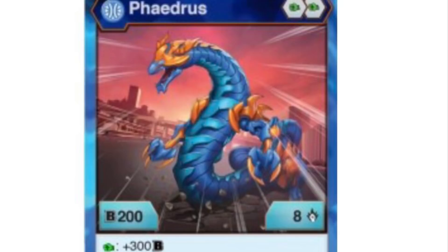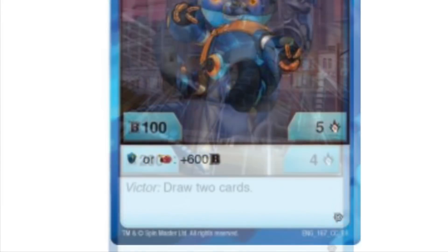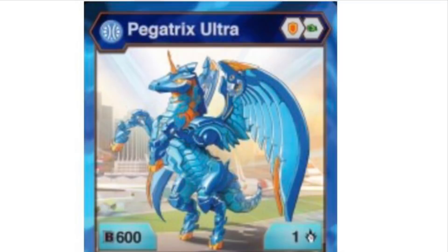We have a bunch of these other character cards. Here we have Phaedrus Core, Pyravian Ultra — the art looks amazing, and I just cannot wait to see that Bakugan in its toy form in all Aquos. This is actually interesting: Klophtor Ultra. We had no idea that this was going to become a thing. It was actually a recently introduced Bakugan to the show, and it's really great that we're actually going to be seeing this.